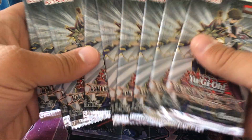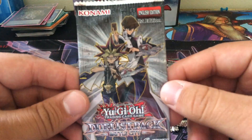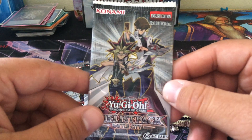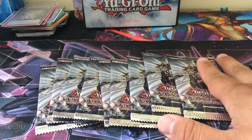This set looks absolutely awesome if you're a fan of nostalgia and the original series, and it does look like it has a couple of cool new ultra rares, including Multiple Destruction, Anti-Magic Arrows, the Winged Dragon of Ra Sphere Mode, and there's a couple of cool supers too. So we've got nine packs here, but I think we might have a box opening coming in as well.